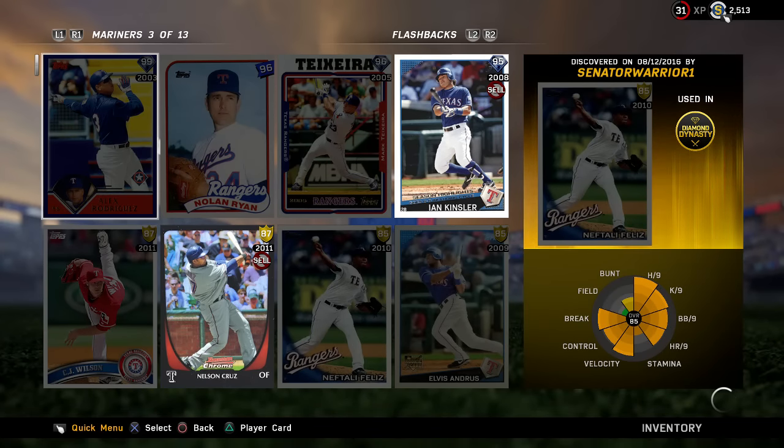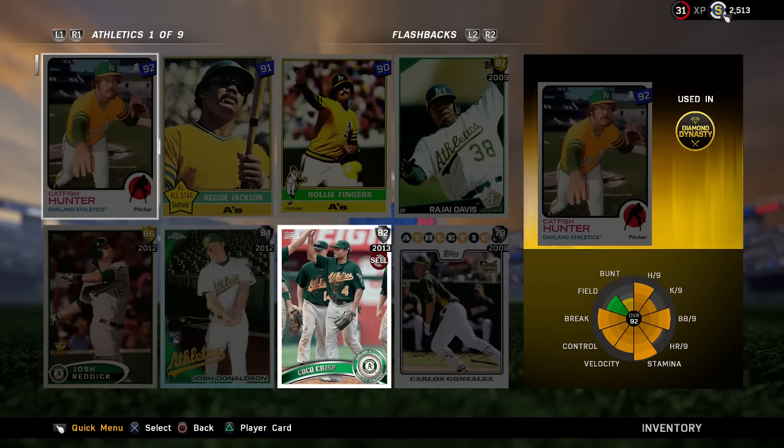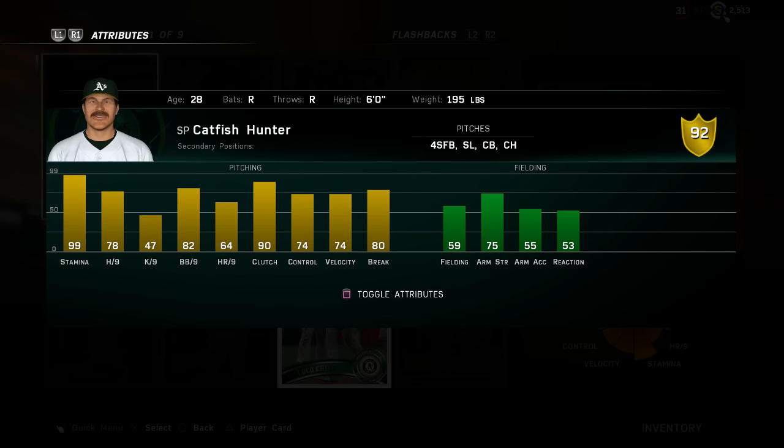The other card is a 92 Catfish Hunter — not the 86 Yankees version, this is before he went to the Yankees when he was on the A's. It's a high gold with fastball, slider, curveball, changeup. Not great break, not great velocity, good clutch, good walks per nine, terrible K per nine, solid hits per nine. Nothing outstanding, but it'd be cool to get him.